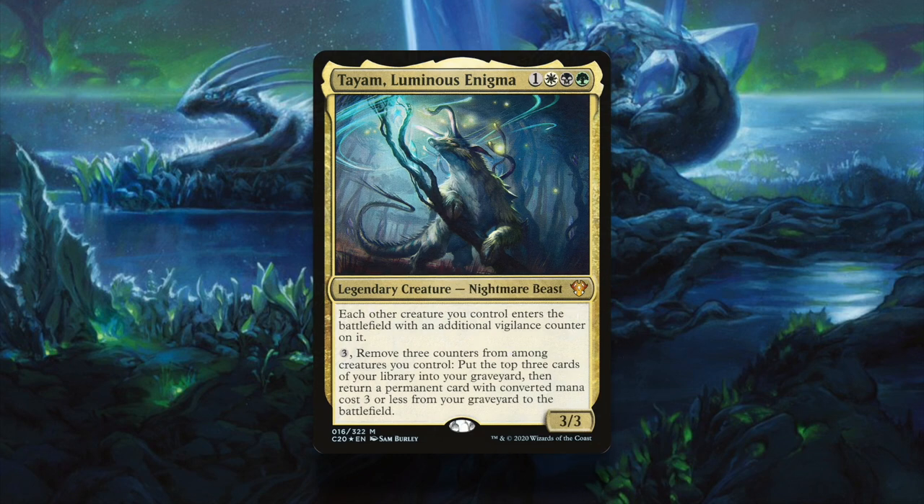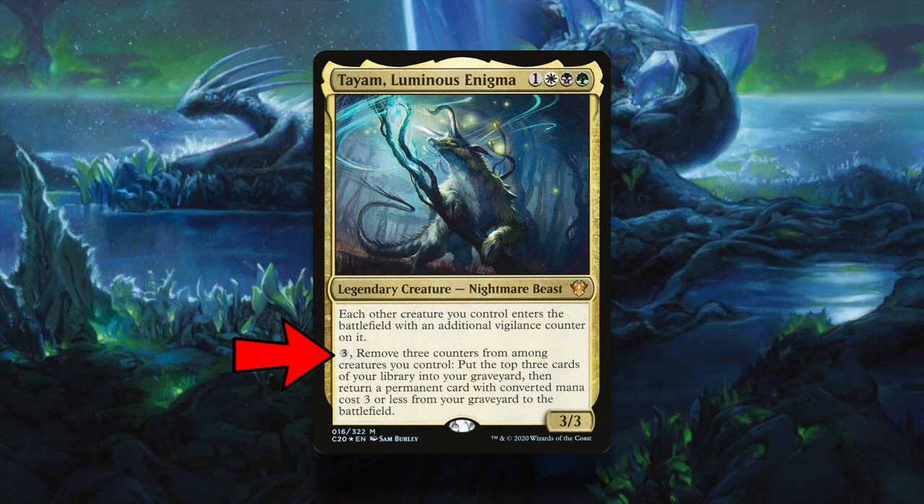A 3/3 legendary nightmare beast for one of white, black, and green that says: each other creature you control enters the battlefield with an additional vigilance counter on it. Pay 3 and remove 3 counters from among creatures you control to mill 3 cards, then return a permanent with converted mana cost 3 or less from your graveyard to the battlefield.